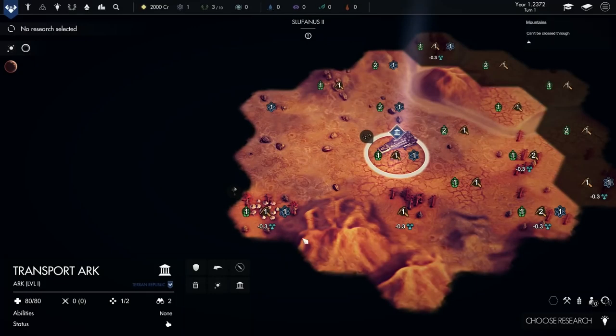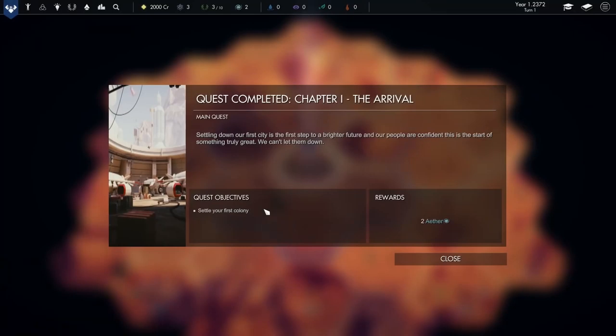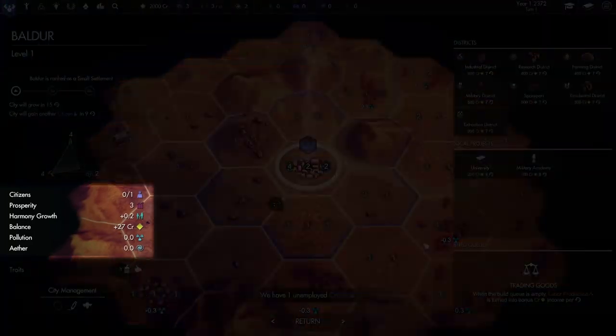This area looks good. We've got lots of benefits for farming, industry, and research, but we can't build here because it's on top of titanium, one of the strategic resources we can mine. One hex up from here gives us good access to that, so let's select it. When you complete quests, you'll receive a reward and begin a new quest. Now we have a city, Balder.